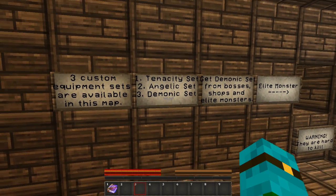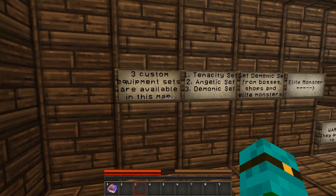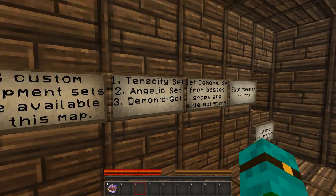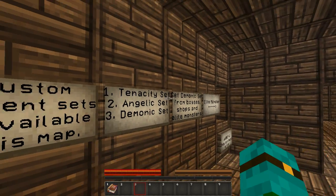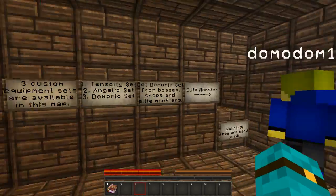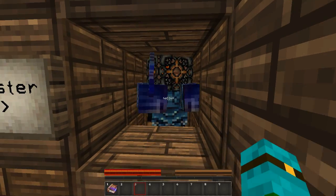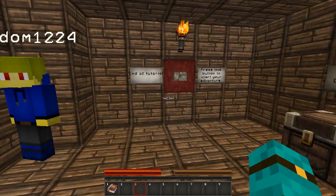So which set do you want? I'll take Tennessee and you can get Angelic, and we'll just share the Demonic ones. Okay. I'm Tennessee. Wait, I'm Tennessee, right? Alright.